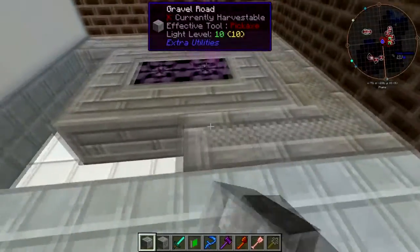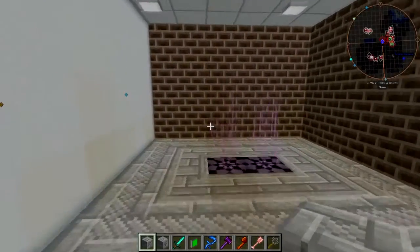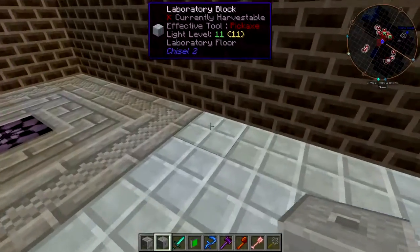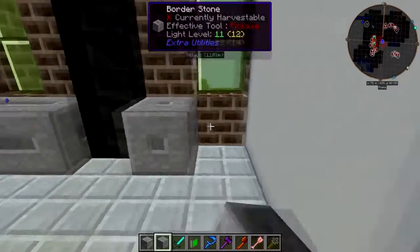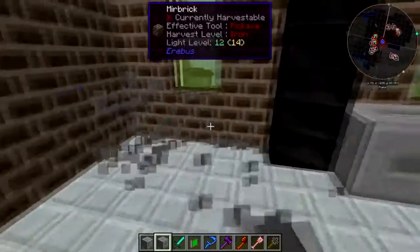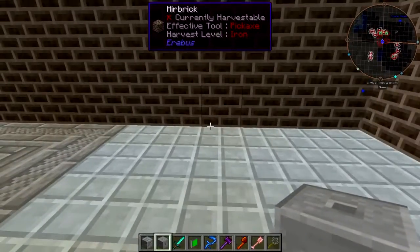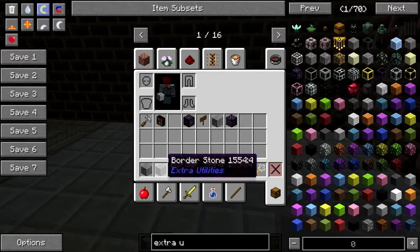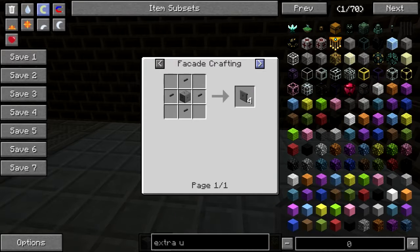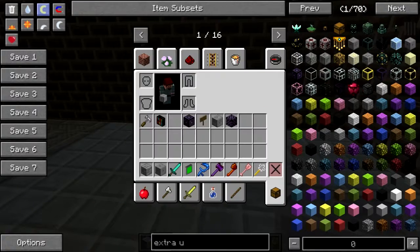Come on — all right! Let's see, borderstone. This bugs me because no matter what it's gonna be wrong. Is a borderstone slab a thing? Yes — borderstone slabs are a thing. Okay, I have an idea.